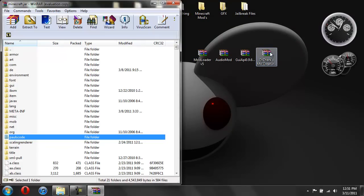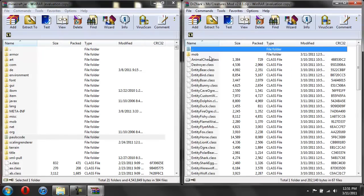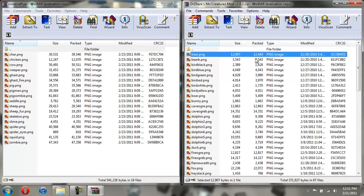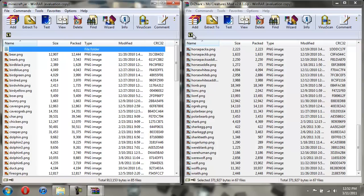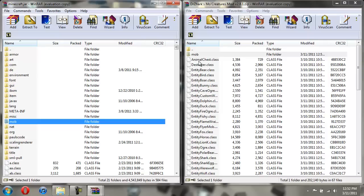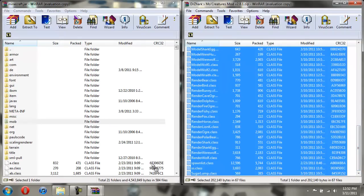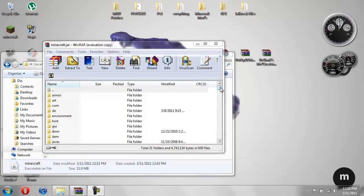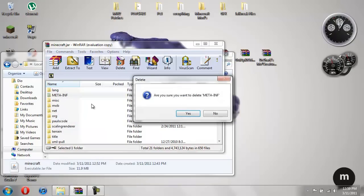Now we're going to open up MoCreatures and install it. Since we already have the minecraft jar open, open up MoCreatures and then come over here and open up MOB, then open up MOB again on the other side. Click the first one, hold shift, scroll down, click the last one, and drag them in - hit okay. Hit up, then take all the remaining classes, click first, hold shift, scroll all the way down, click the last one, and drag them in - hit okay. Now if there's a folder called META-INF in your minecraft jar, make sure you delete that because that will stop the mods from working. Right click it and do delete files, then hit yes. Now we can close the minecraft jar.